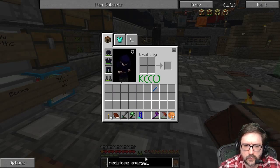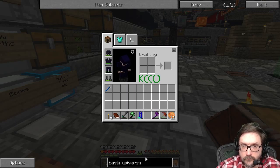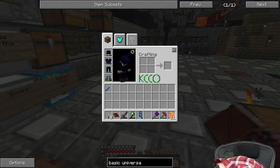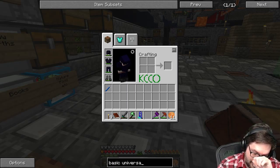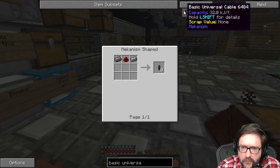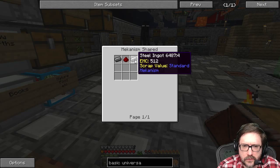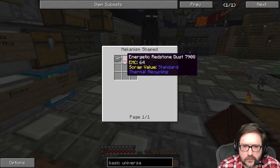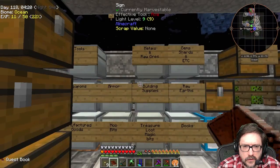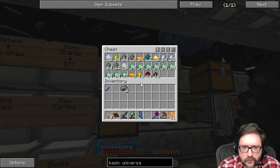So I need basic universal cable. What is that? Basic universal cable. Focus. Hard to see it. So I need steel ingots plus redstone. Looks like it varies between the types, but I think I already have some of that actually. And then I got some of the redstone that I just put away.